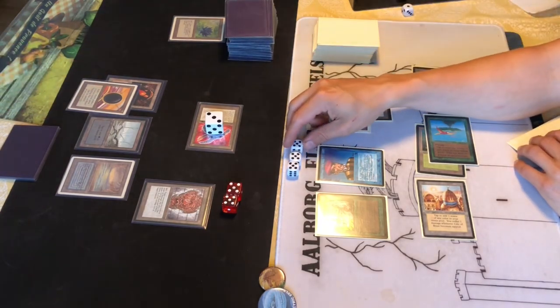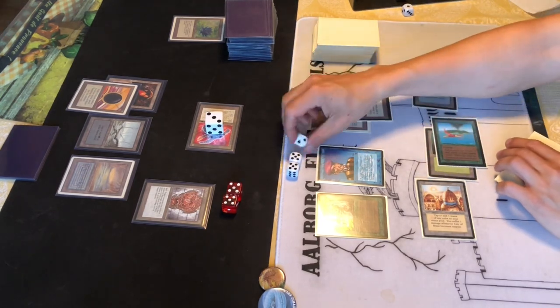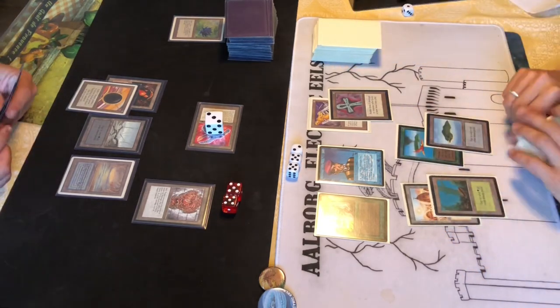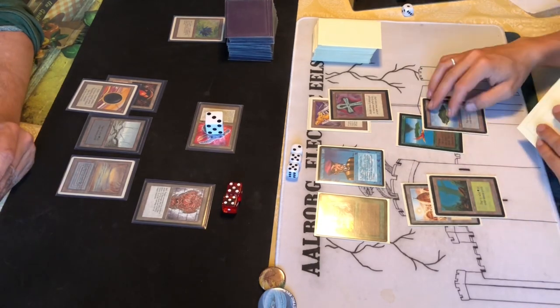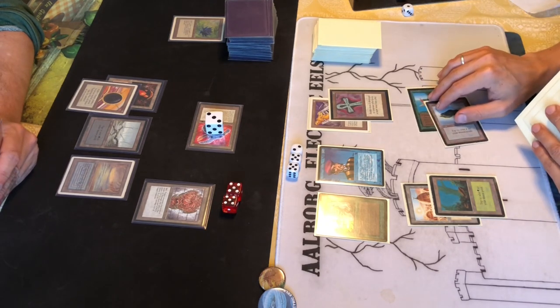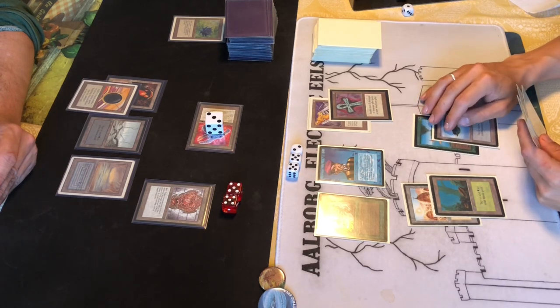Attacking with the 4/4 flyer, putting him down to 12 life. He needs to find a solution for that Tetravus right there. He's considering something - looks like it could be a Boomerang.